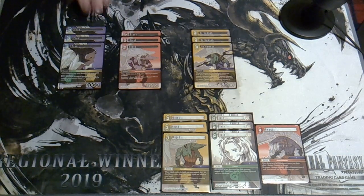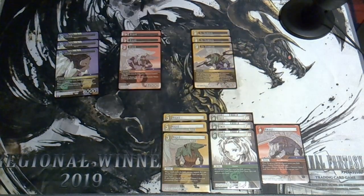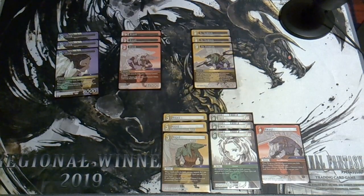Other high-value Fran targets: of course there would be a Balthier. I wasn't sure which Balthier I wanted to play — the Opus 2 Legend Balthier machine gun thing is too slow. There's a Balthier that searches for Fran, and a Balthier that looks at the top five cards and adds a Sky Pirate to hand, but those cut into our headhunter and Viera and category 12 space. I settled on the Balthier from Opus 13.